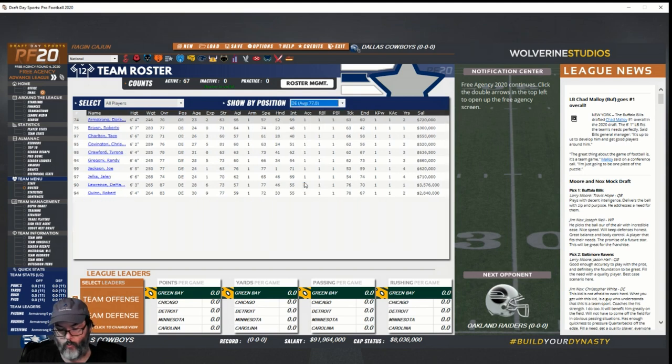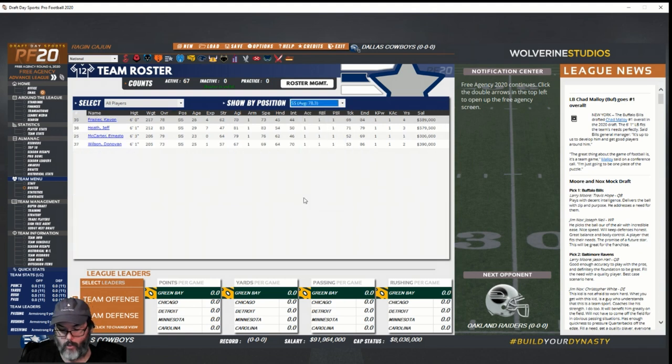Checking defensive end — Roberto Brown slots in at number four, should make the team. I could free up almost two million with three guys there. Last position drafted was strong safety — Ernesto McCarter slots in at number two. Donovan Wilson is probably expendable. These low-end guys — if they come in and beat out other players, that's where you save money. The big question is: do I keep a third backup running back at 200 thousand more or keep the lesser guy?